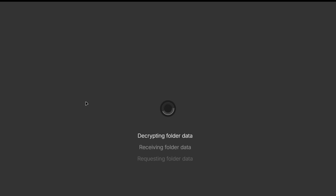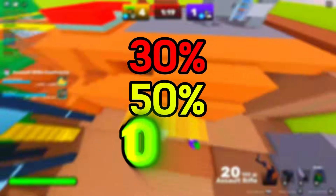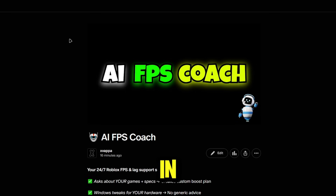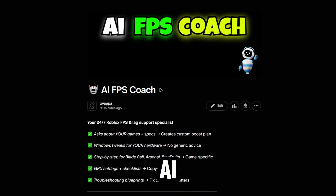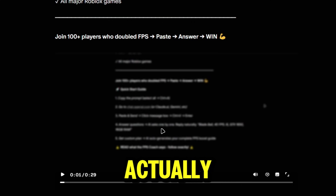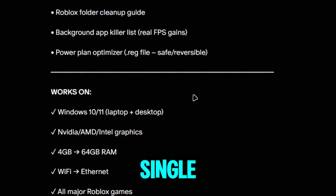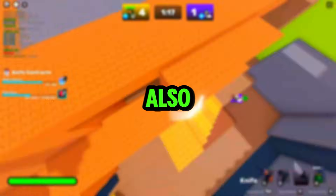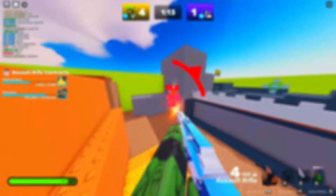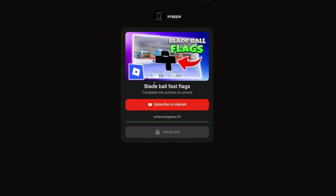Before we get back to the video — if you guys actually want a guaranteed 30, 50, or 100 FPS boost, go check out my Patreon in the description. I have an AI FPS coach. If you scroll down to the bottom you'll see a video showing what happens when you purchase. It works on any computer, and I also give you a 50% off discount code, so please just go check it out.